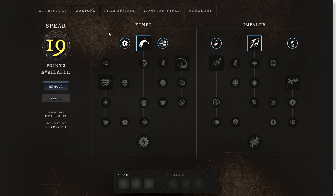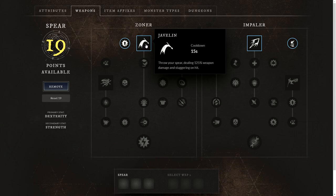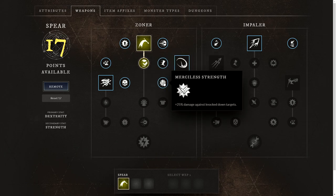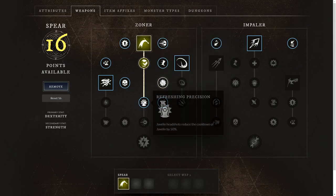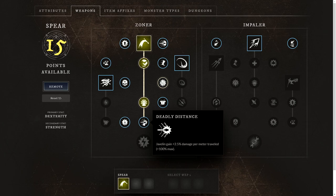To start off, we're going to go over a good PvE build for the spear within the Zoner spear tree, starting with Javelin, where you'll throw your spear dealing 125% weapon damage and staggering on the hit. We'll also take Forceful Impact, where targets are knocked down instead of staggered. Then Merciless Strength, which deals 25% more damage against knocked-down targets. We'll take Refreshing Precision, where Javelin headshots reduce the cooldown by 50%, and Deadly Distance, where Javelin gains 2.5% more damage per metre travelled, capping at 100%, which is more useful in expeditions or against large boss targets like the one in Amrine Excavation.